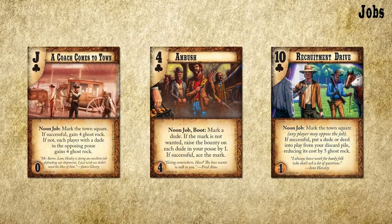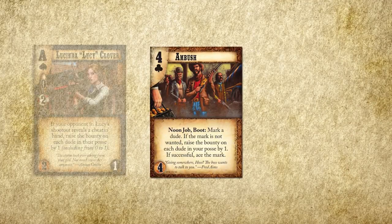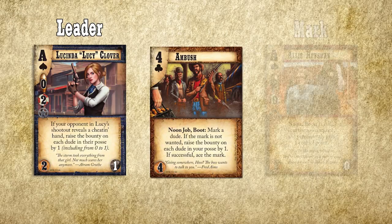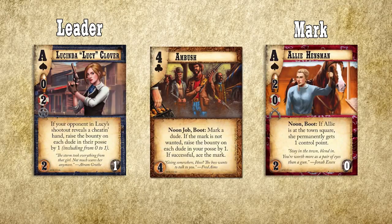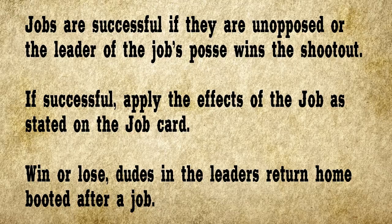Jobs are a unique type of action found on dudes, spells, and action cards. These cards will always allow a great game effect, be it extra ghost rock, new dudes coming to town, or even discarding an opposing dude — unless your opponent tries to stop you. To run a job, select one of your unbooted dudes to lead the job. The job will tell you what the mark is. On the card Ambush, we're going to select any dude in play. Once we have a leader and a mark, we form posses like in a shootout. The mark's controller decides if they want to oppose the job and form a posse of their own. If they choose not to form a posse, the job is automatically successful. If they do form a posse, all dudes move to the mark's location unbooted and start a shootout. If the leader's posse wins the shootout, the job succeeds. Otherwise, the job fails. Regardless, survivors in the leader's posse move home booted.